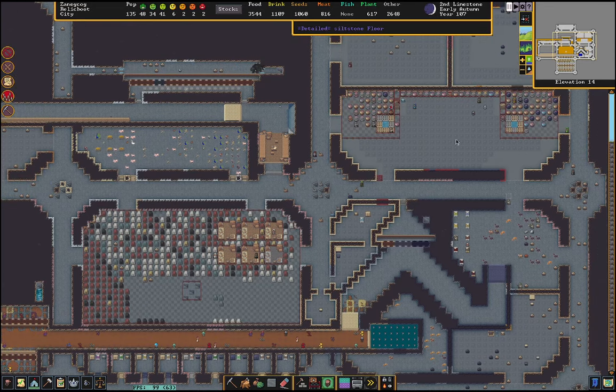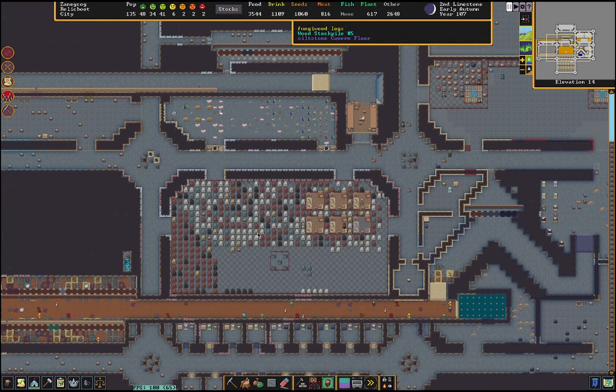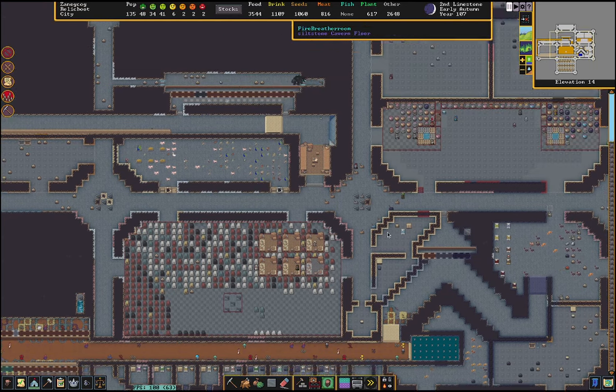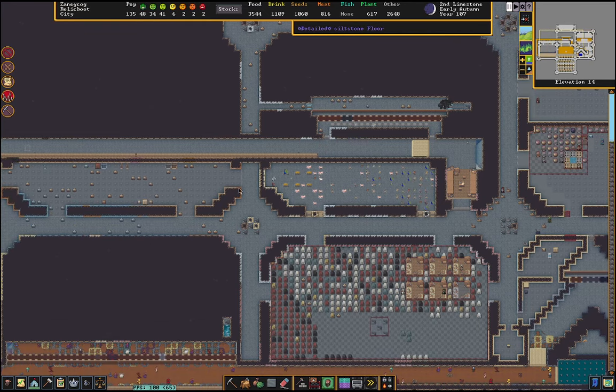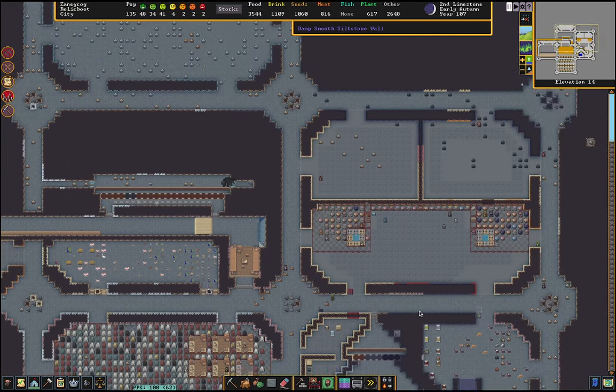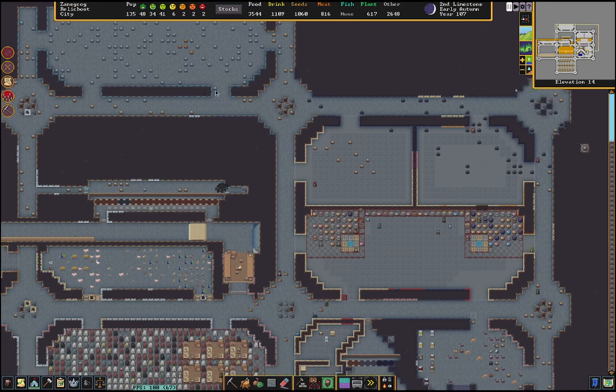On the main level, I've included a tavern, some guild halls, wood storage, and a manager area — right on the main floor with our livestock. This is a barren area over here; I was actually looking for lignite and bituminous coal here, and I just kind of dug it out.